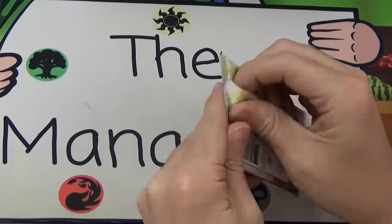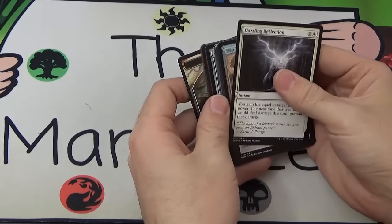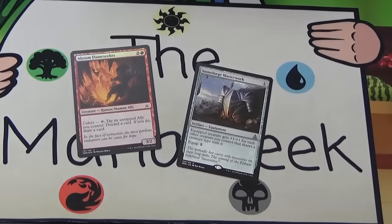Nissa, what do you got? I'd really like a Nissa from this set — I have a Chandra but not a Nissa. We get a foil Akoum Firebird and a Stoneforge Masterwork.